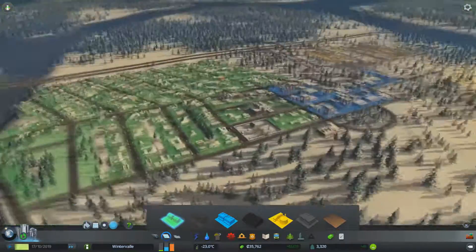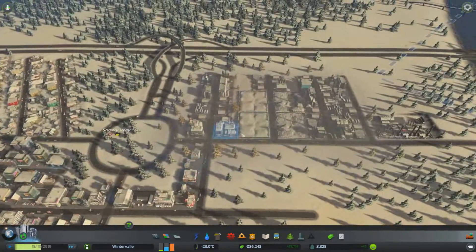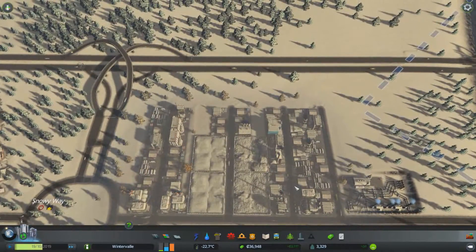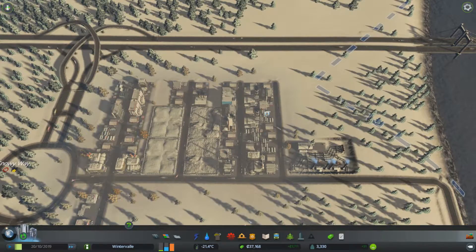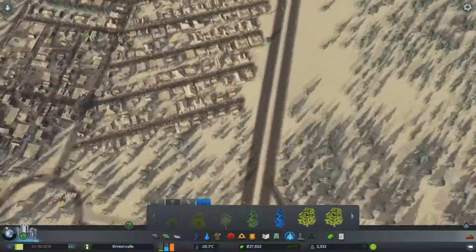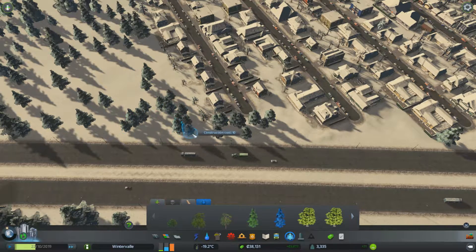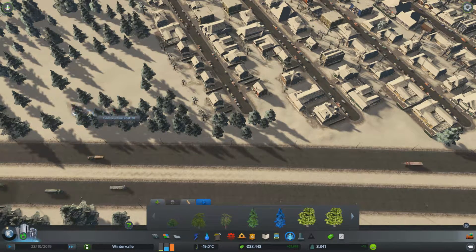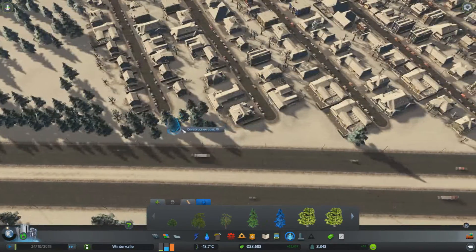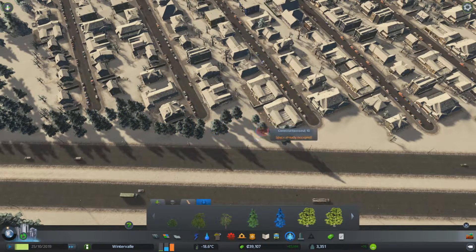We're getting a lot more residential moved in, which is nice. A little bit more demand for industry as it comes. We're making close to four thousand dollars a week and everything is turning out pretty well. What we can do next is put some trees right here, because these people live right next to the highway — highways are super loud, and that's the last thing you want when you're trying to sleep.